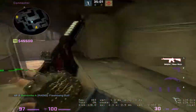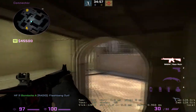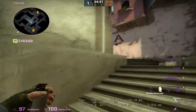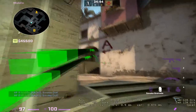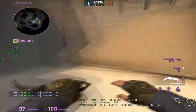That flash would help a cat player or a window player re-peek mid if they're getting shot at. Another connector smoke that is common is from underpass — they aim about here and it smokes the middle of connector off right here.